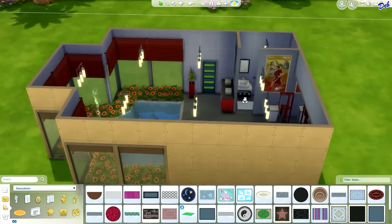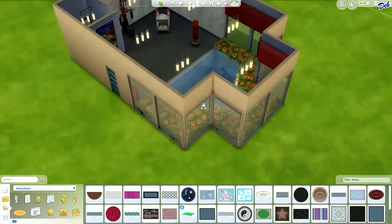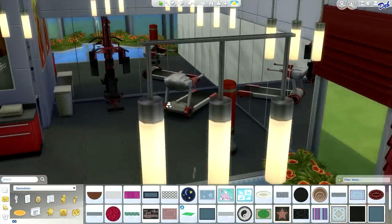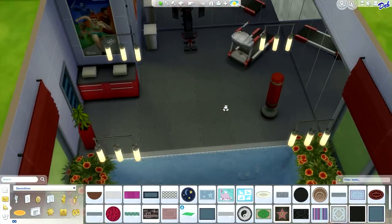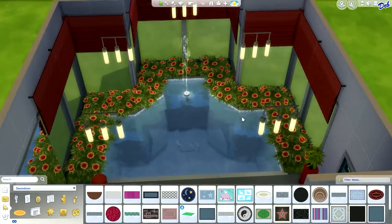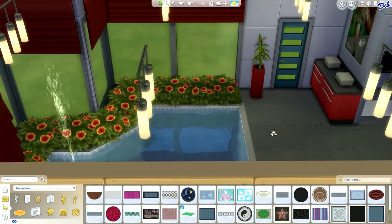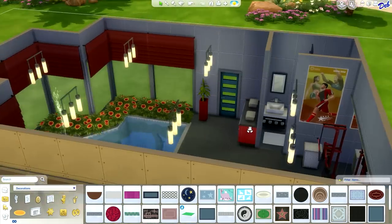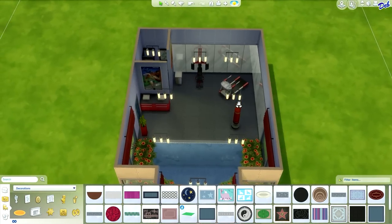We've got our pool done with our fountain and all of our wonderful plants, and we have all of our wonderful exercise equipment in here so that we can get a really good workout. I really don't think there's anything else we need to put in this particular gym. I think it's looking pretty good. I'm going to call this gym finished — we are done with our modern home gym. I'll be right back with some screenshots.